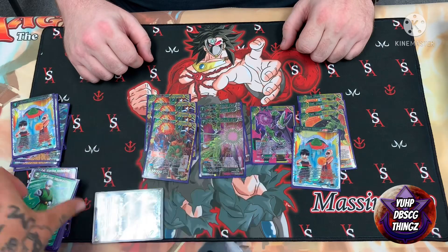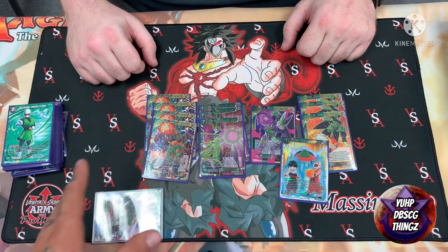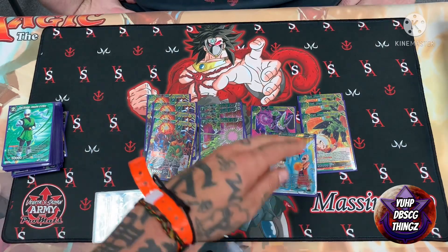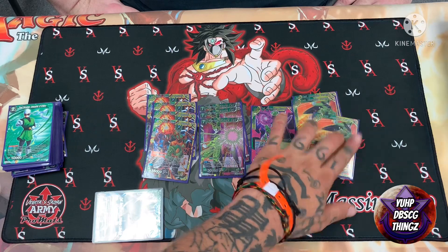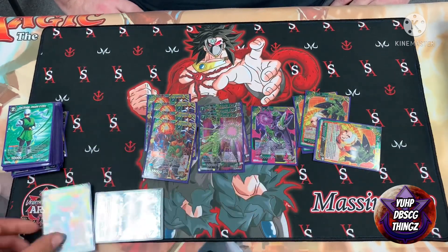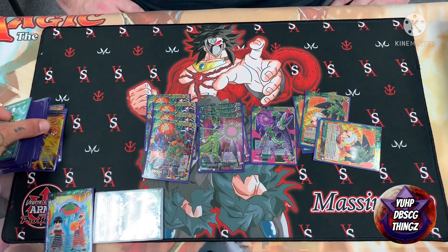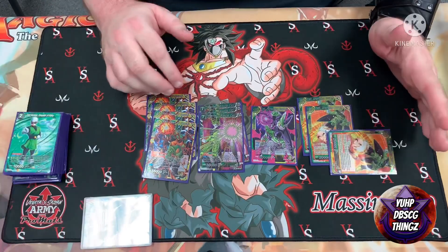This combo stops them on turn two. Your unison is out, and this comes out turn two as well if everything goes as planned — Dormant first attack, you block it, activate battle, pop two from underneath it, stand it up. If they want to attack again just block it again. Their turn is over, it goes back to you, and you make a whole other eight-drop in the matter of one turn.